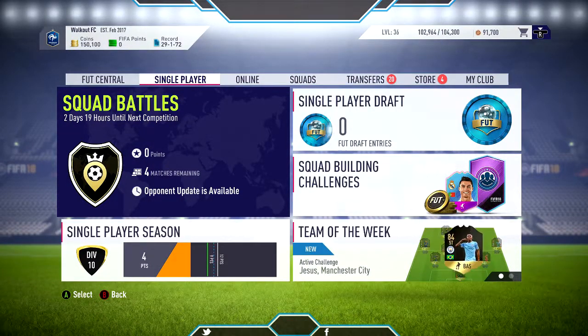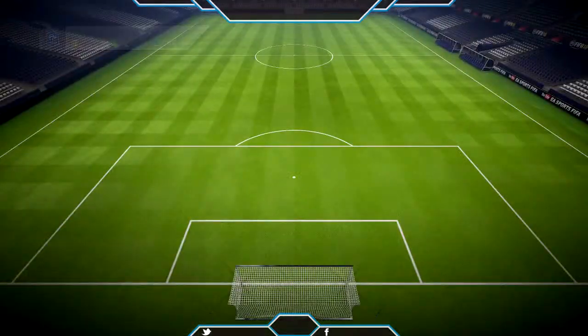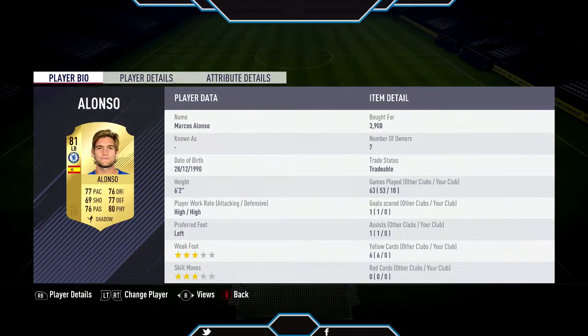As you can see, we have 150,100 coins in the top left corner. Last episode we had around 310,000 coins. What have we spent that money on? Well, new players. I bought Marcos Alonso with a Shadow chemistry style on for 3,900 coins.